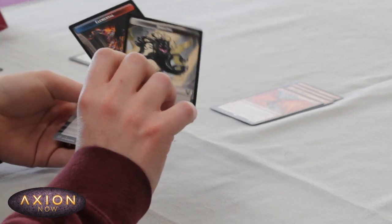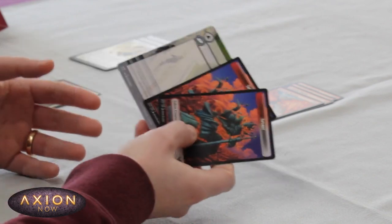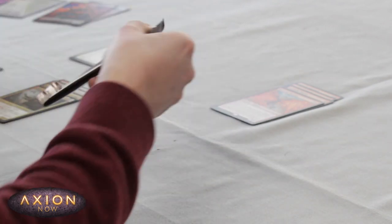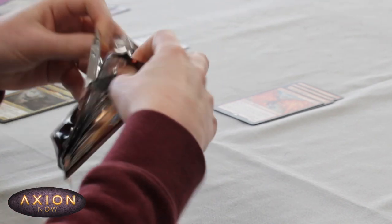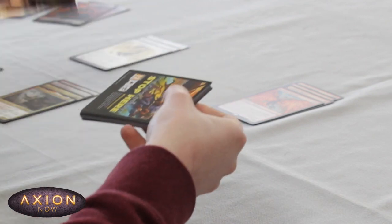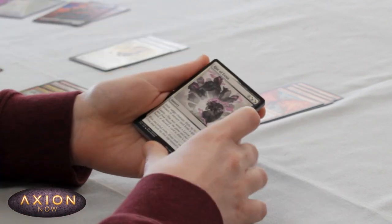I've got some Spirit Tokens that also have Inkling and Elemental Tokens on the back, and a Helper card. Let's get to the boosters. First booster — we have Rise of Extus.